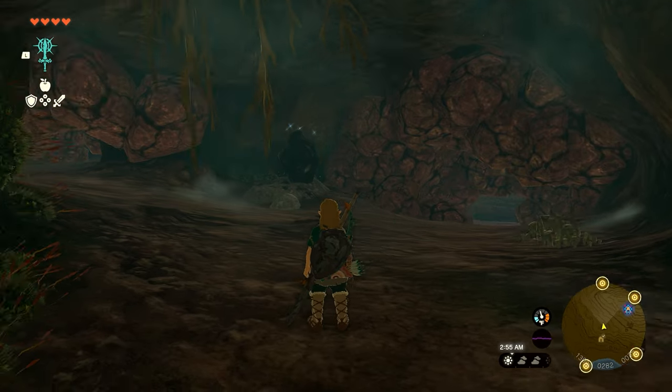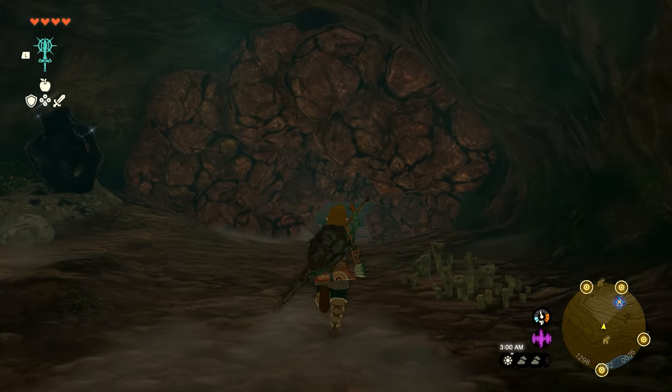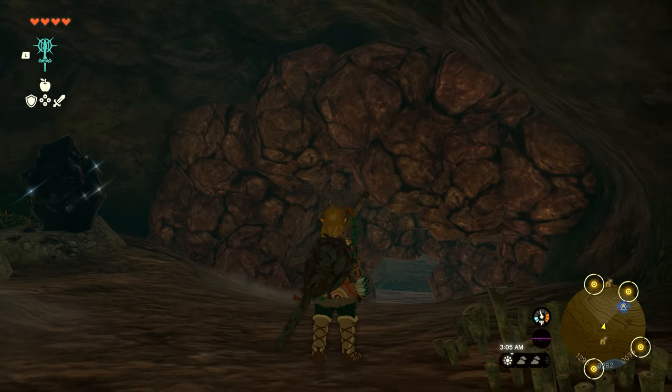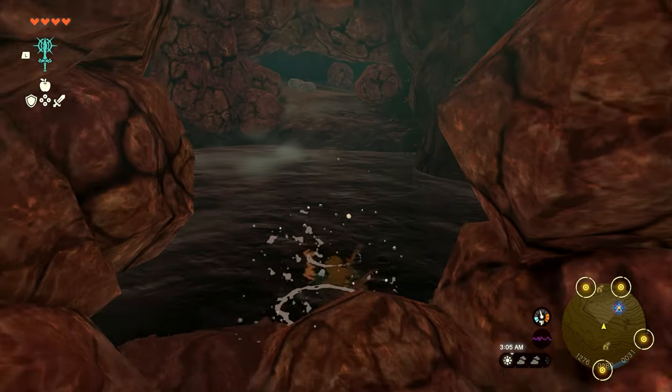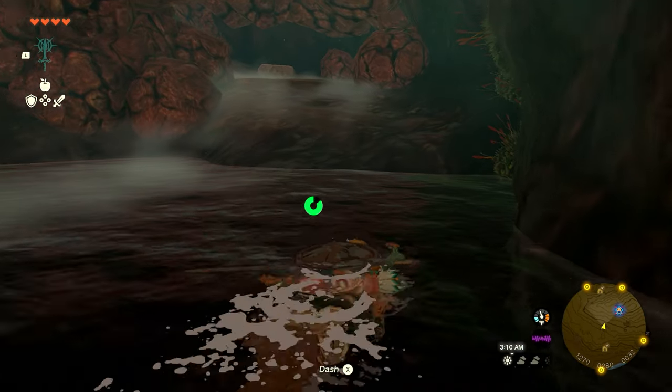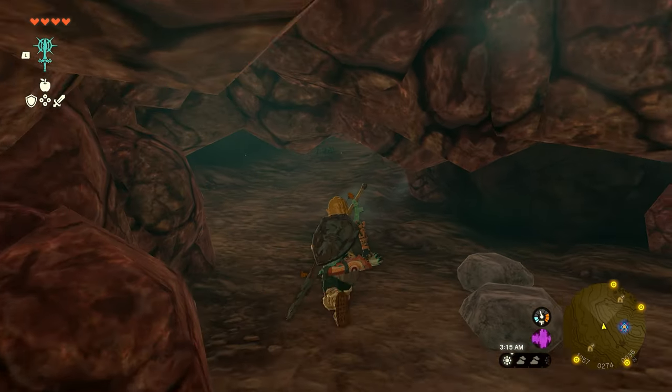There are multiple directions you can go from this side. I would recommend strictly going to the right. This will be filled with rocks — I've already broken most of them — but you will work your way through the right side and come across some more water. Swim across and when you get up, the way out is to continue up the path.